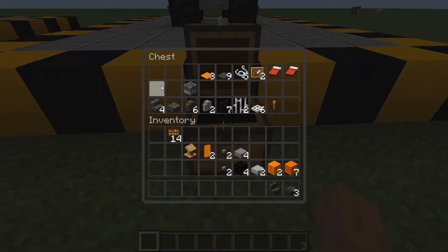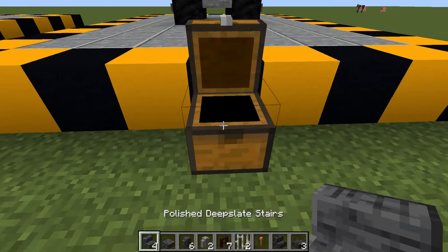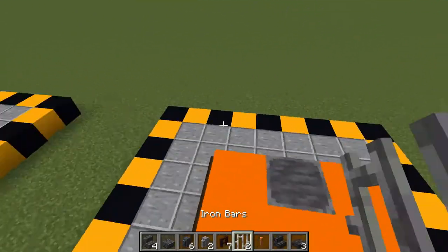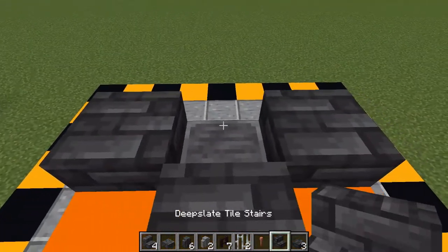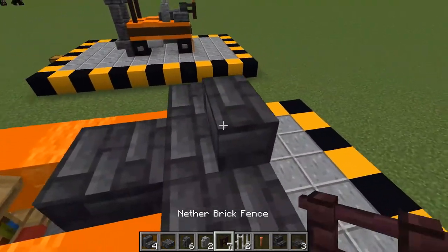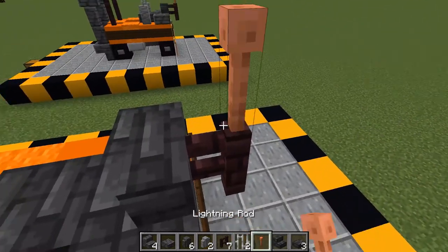Now grab your deep slate tiles, your lightning rods, iron bars, polished deep slate walls, polished deep slate slabs, and polished deep slate stairs. On the back, place your deep slate tile slabs in this variation, then place your stair there. Take one of your nether brick fences and place it on the back, then place a lightning rod on top.